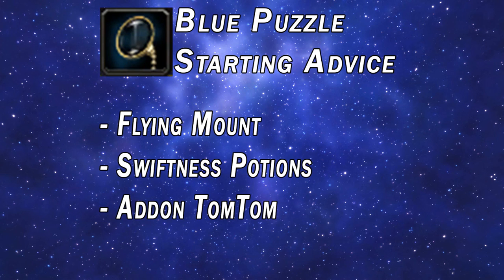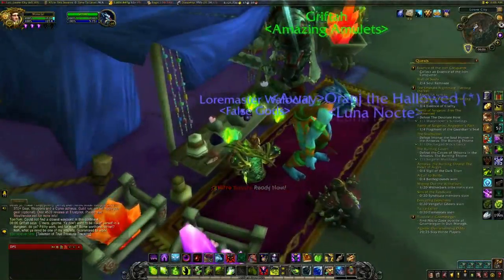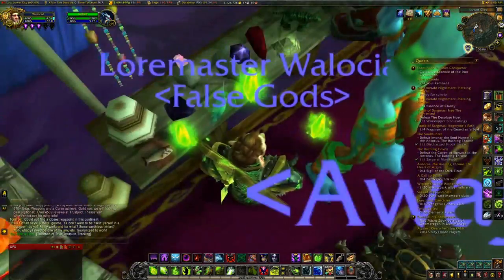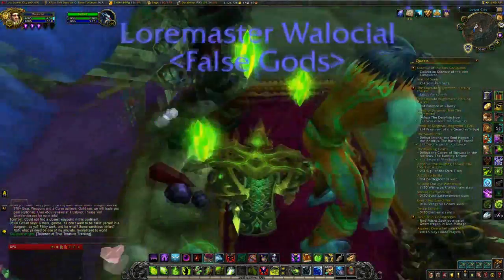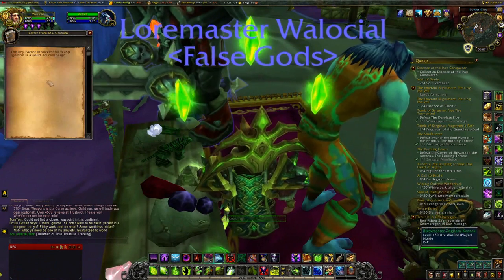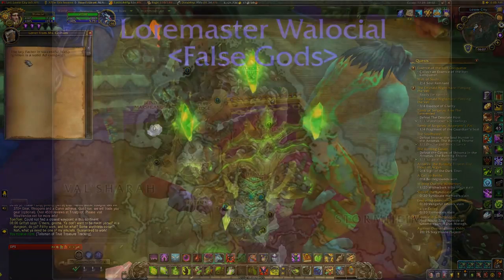Starting with the blue Monocle puzzle. Some quick starting advice: you must have a flying mount. Speed increase potions are really useful, however not necessary. The add-on called TomTom is really useful for the coordinates as well. The speed potions I only recommend if you are on a slow class. The very first step is to equip the necklace you just bought from Grifta, and then right behind Grifta, a letter appears. Make sure you click that.